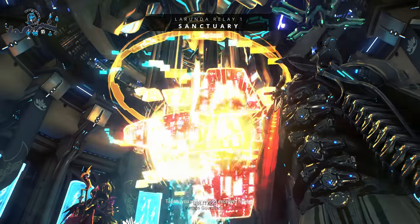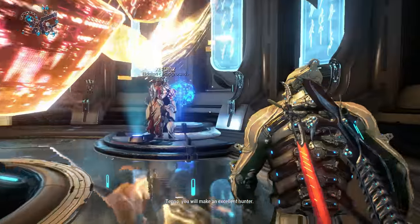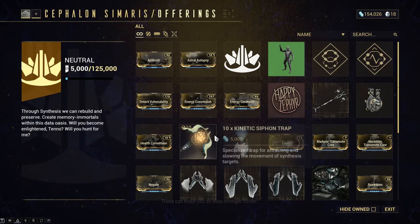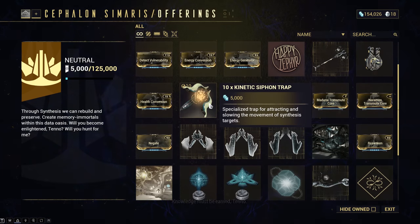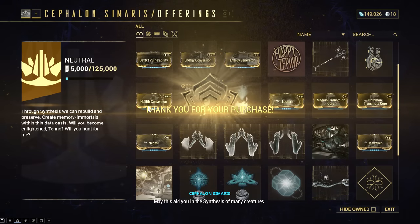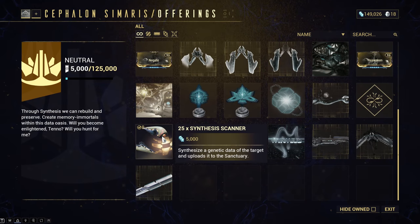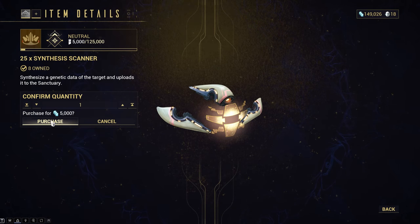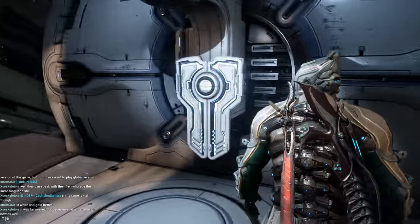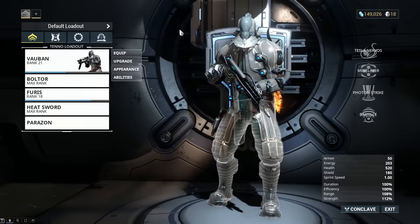Once he's done talking, take yourself over to this store right here. Hit X and you're going to be able to select two things. One of them is the kinetic siphon trap — this is going to make your life a lot easier. The other thing is the synthesis scanner; this is what you're going to be using. You don't need to purchase it, you probably already have them, but if you want to purchase them, do it now.